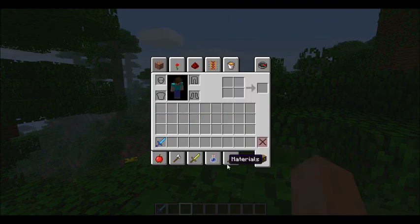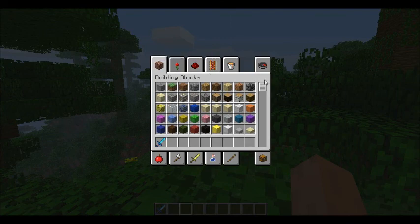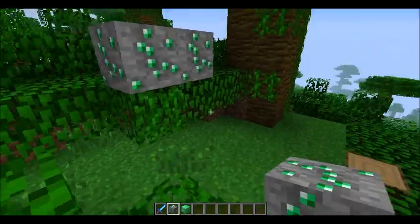You've got the survival inventory and creative. The other change to emeralds is the ore is actually green now. Here, I've got the ore, which looks like this.